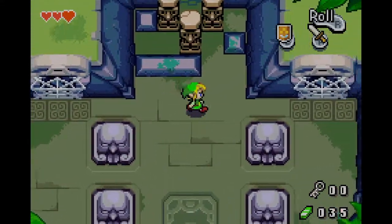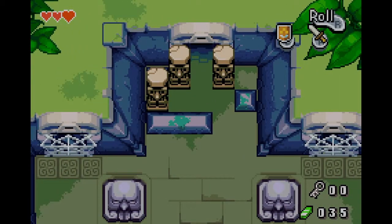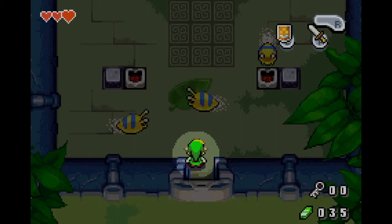Basically, the way most Zelda games work: you have a dungeon, and somewhere within the dungeon you'll find a map and a compass. The map will show you the layout of the entire dungeon, and the compass will show you where things are in the dungeon.